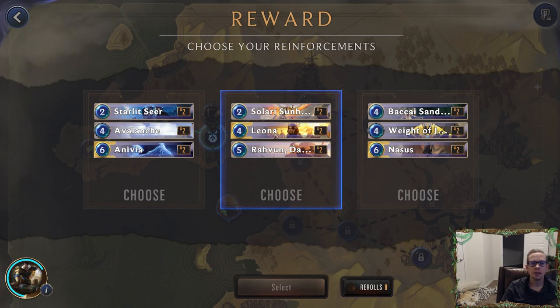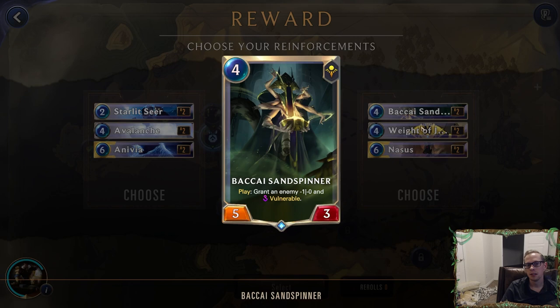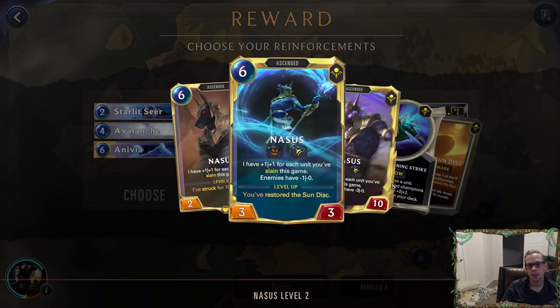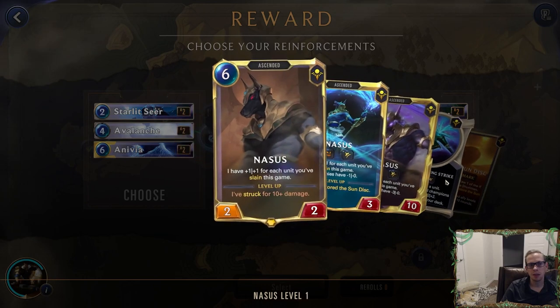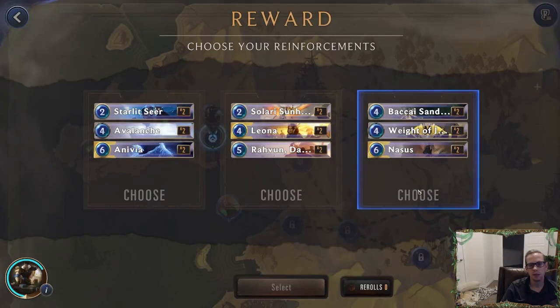We have Leona, which is kind of meh, and Nasus. Nasus can be super big. Sand Spinner is kind of cool, especially we're making a Blade's Edge every round — we could probably slay a lot of stuff. Especially thinking about Gangplank as the final boss, if we're shooting powder kegs every round that could be slaying a whole lot of units, so Nasus could be super big. I guess we'll try Nasus.